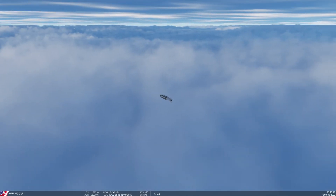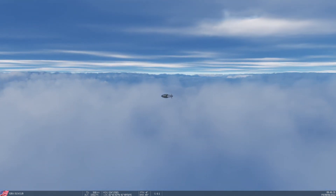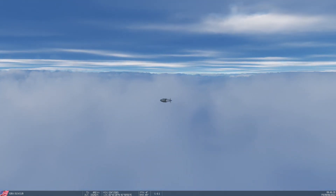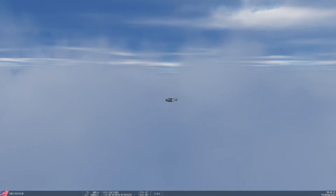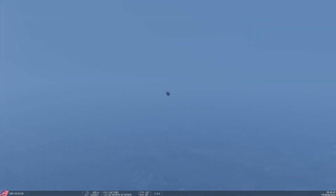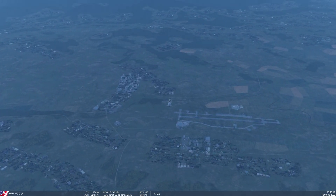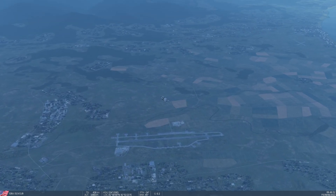Watch as they penetrate the cloud layer — quite a nice glide. It's essentially guesswork under solid overcast. The bombs are now headed towards the target; they're going to penetrate the cloud layer and soon the landscape will be revealed. There's the airport now, and those are the bombs coming in.